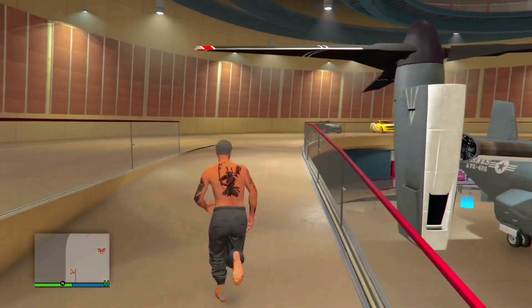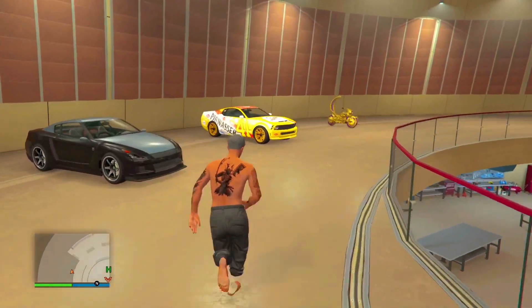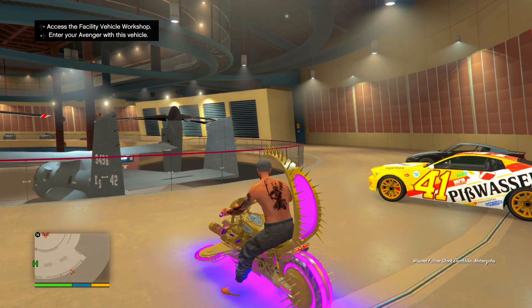For the dupe glitch, what you're going to do is run over to the bike that you're duping — in my case it's going to be the Future Shock Death Bike. Go ahead and hop on the bike and press left on the d-pad.